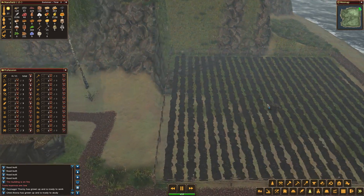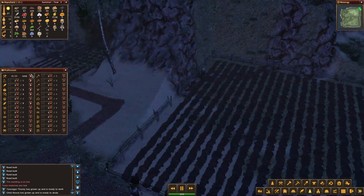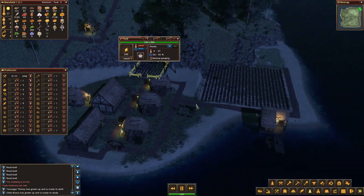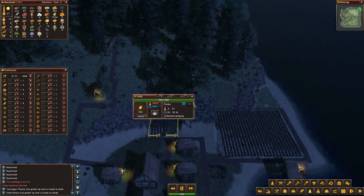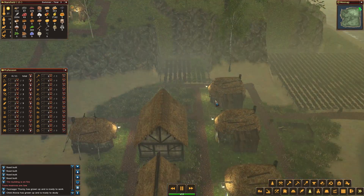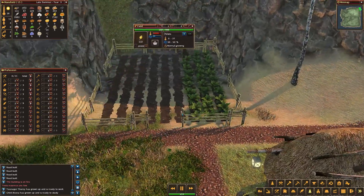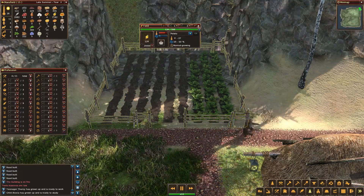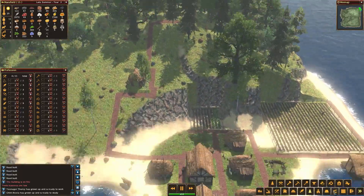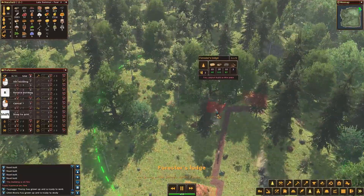We will make this guy to work here, because we got one person. Then after this guy took all the potatoes — one hundred and twenty-four — we can demolish this one and put something different. And I really want to put this forester's lodge somewhere, because it's important.